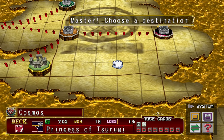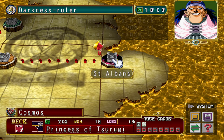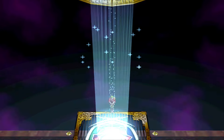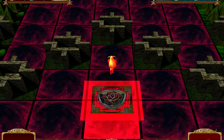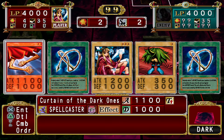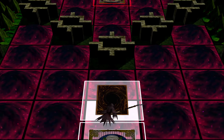Hi everyone, Scorp here, continuing this Duelist of the Roses Gemini Torture Fest — I mean, challenge playthrough — going through with only attacking with creatures that have been ritual summoned. This is definitely not a run that you just go, 'oh yeah, we'll just go do this.'